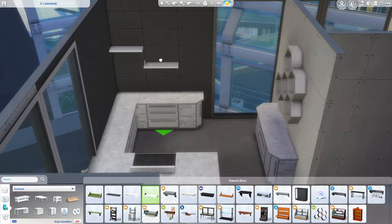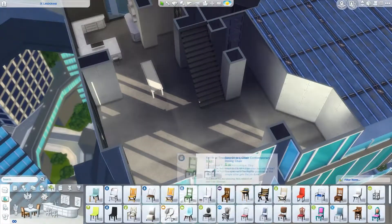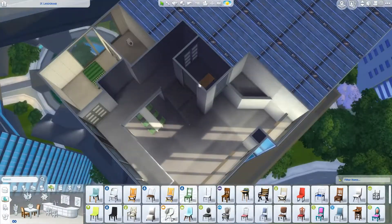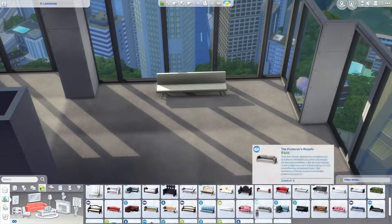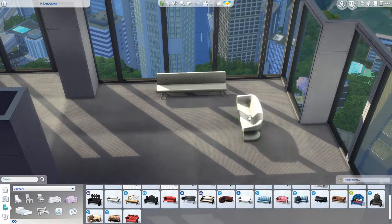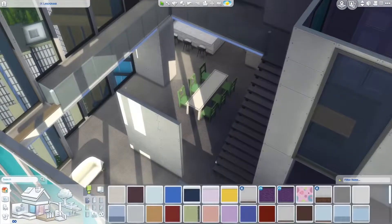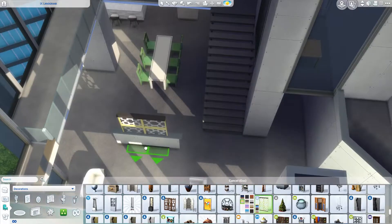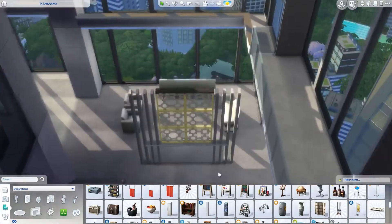I ended up doing this sort of divider thing and I'm honestly not quite sure if it works, but I do like how it looks. I think you guys will have to tell me what you think. Here I am starting to sort of plan out the living room and how it's going to go. The lighting in this apartment is amazing — it's so gorgeous, so pretty. I loved it.